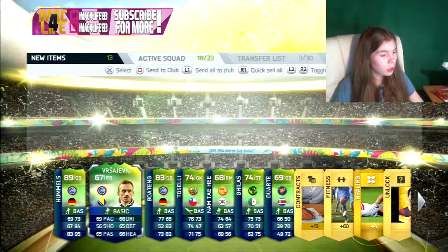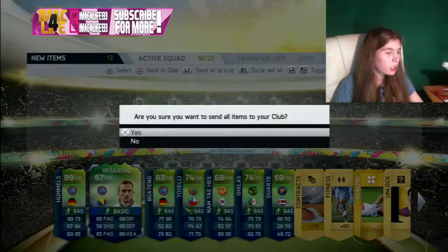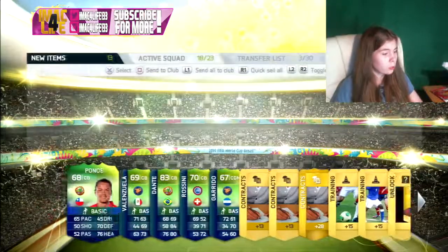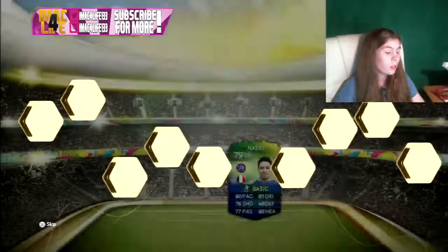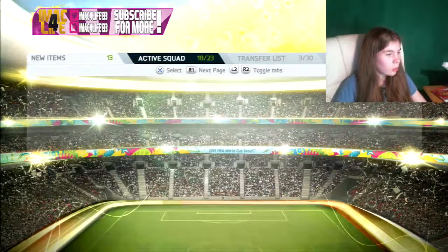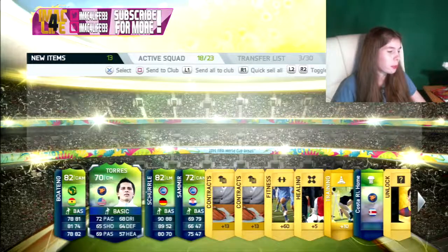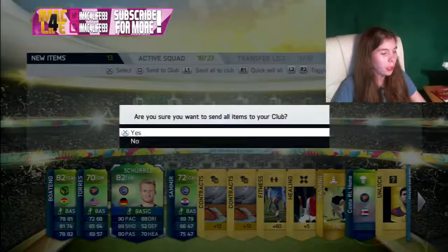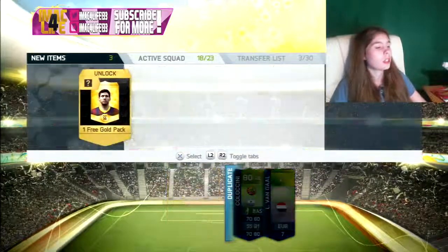Oh, Hummels and Boateng! Did I get Hummels and Boateng in the normal FIFA as well? That was a good pack - Hummels and Boateng in the same pack, Hummels 89 rated! And we got Dante - pretty good pack. Nazri was 79 rated though. Also got Kevin Prince Boateng and Andre Schurler - 90 pace, that's a pretty good pack.